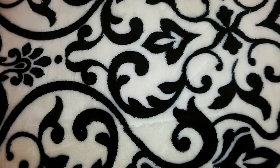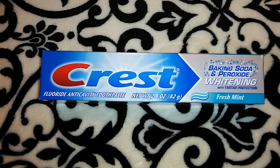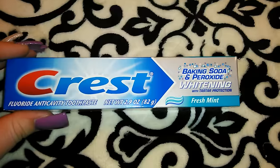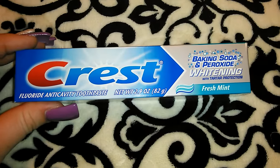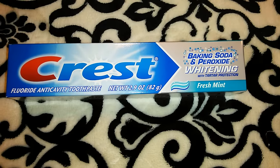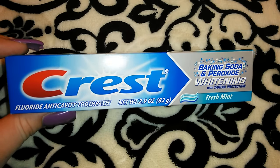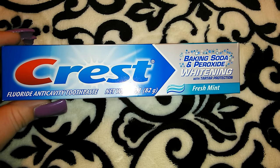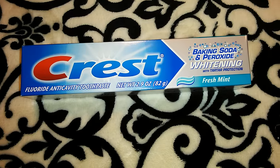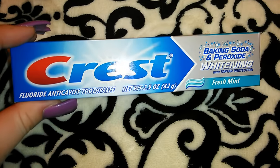I got another Crest toothpaste. They haven't had any Crest 3D White there for a while, so I'll have to go back to buying the bigger one at Target or Walmart. For now I went with the Fresh Mint because it has baking soda and peroxide which is whitening — I like to stick with whitening toothpaste. This is 2.9 ounces.